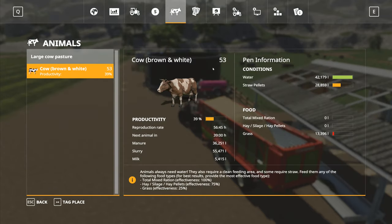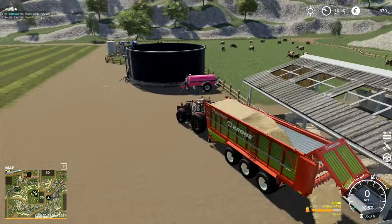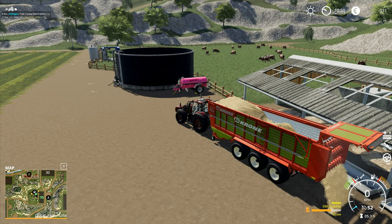We come in here for a quick look — 53 cows, and they're down to 56 hours. If I dump in a load of straw pellets here, the straw is not going to make any difference. It's the hay over there that is the bit that's going to make the difference.